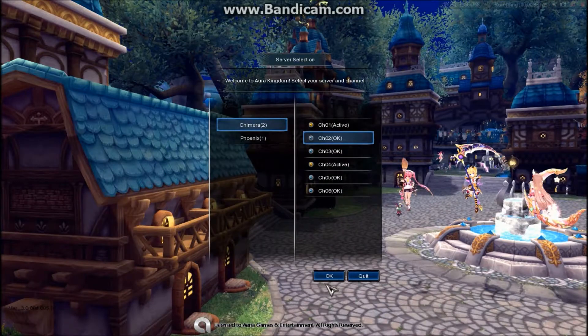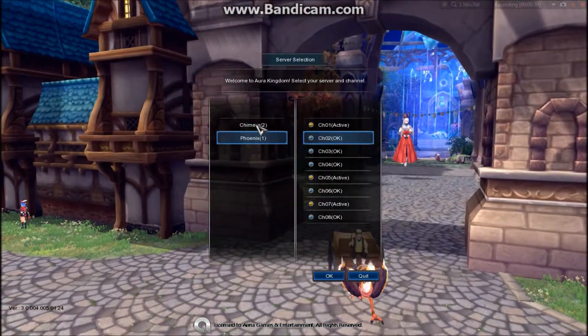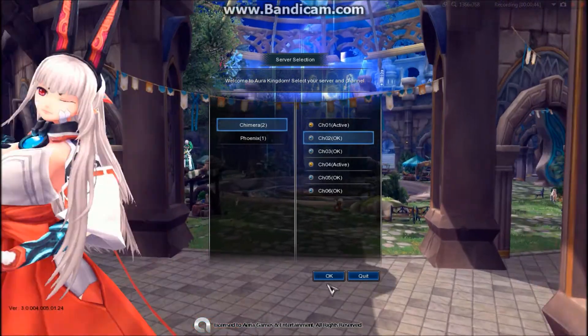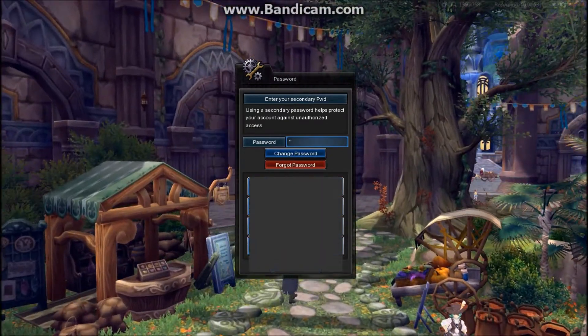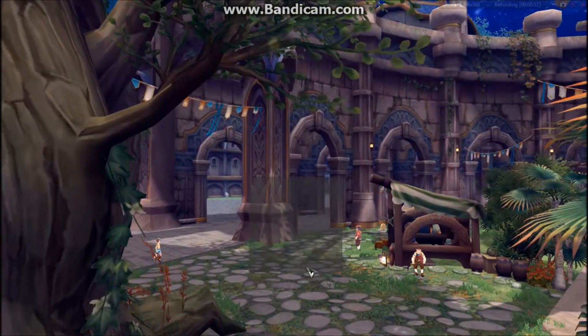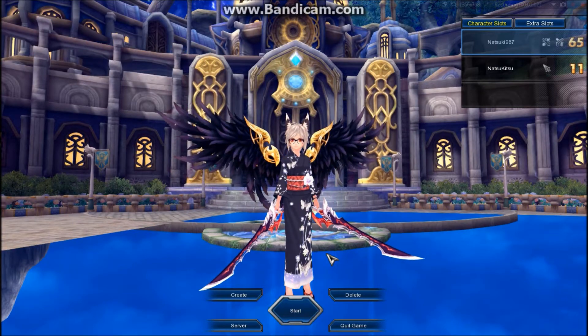My character is on Chimera, and the channel you choose does not matter whatsoever because you can switch between channels in-game. It's just the server that matters — if I have a character on Chimera, I can't go play on Phoenix and meet people there. I can only meet people on Chimera. Here's your secondary password — they have this just for extra security. Sorry this is so laggy, my computer sucks. Sorry for that first part of the video where there was buzzing — my phone was going off, I turned it off now.